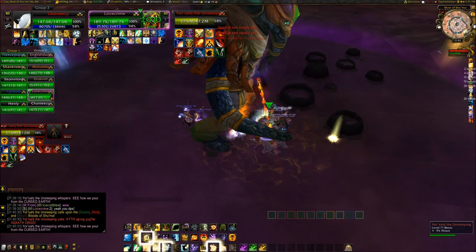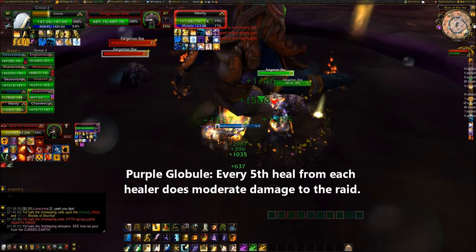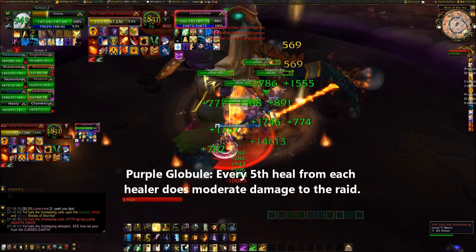It's important that if a green blood reaches Yorsajd, you are at least 4 yards spread apart from each other to minimize the damage. The purple blood is called a Shadowed Globule. Upon reaching Yorsajd, it empowers him with Deep Corruption. Deep Corruption hits every player, and every fifth healing or absorption effect cast on a player will trigger a violent detonation, inflicting moderate shadow damage to all players.